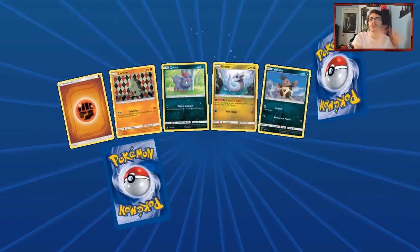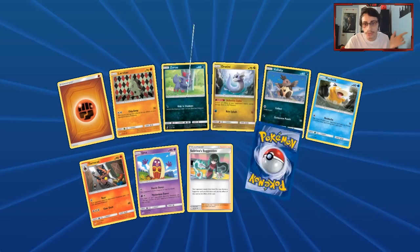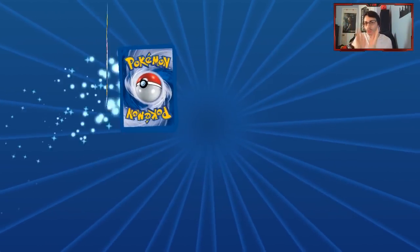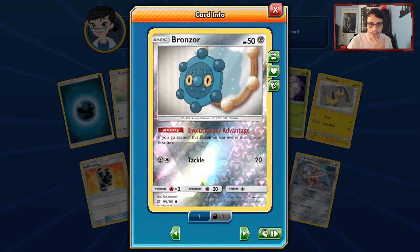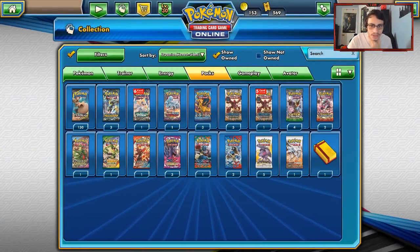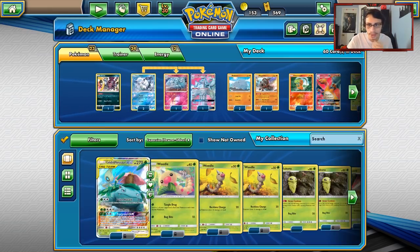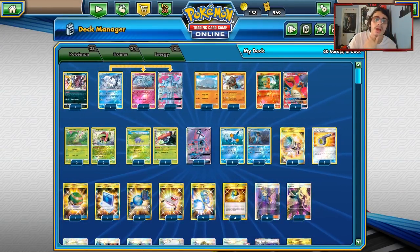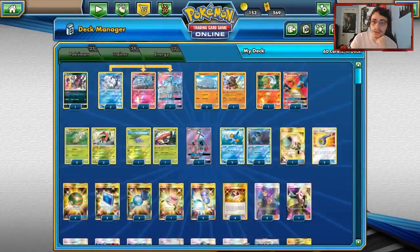We open some Team Up packs — nothing great in the first pack. Now for the deck assessment: this is a really fun archetype. Can it work in this new format? Yeah, I think so. Vileplume is a really strong card here because of all the basics, and this deck might get stronger because Vileplume is going to be better against the new Tag Team meta in the next set.